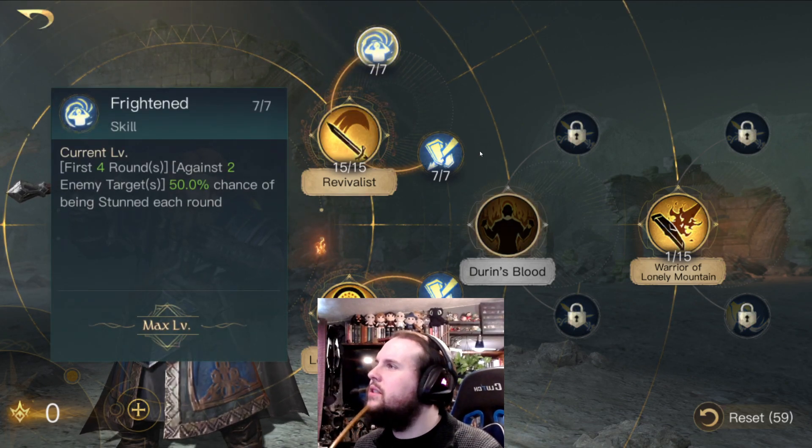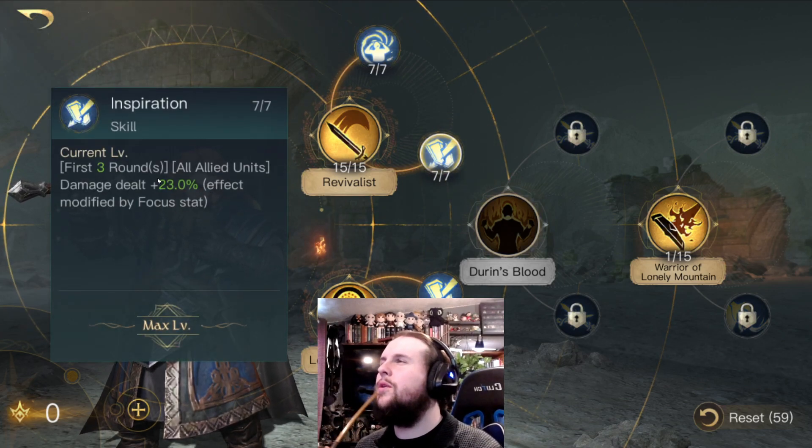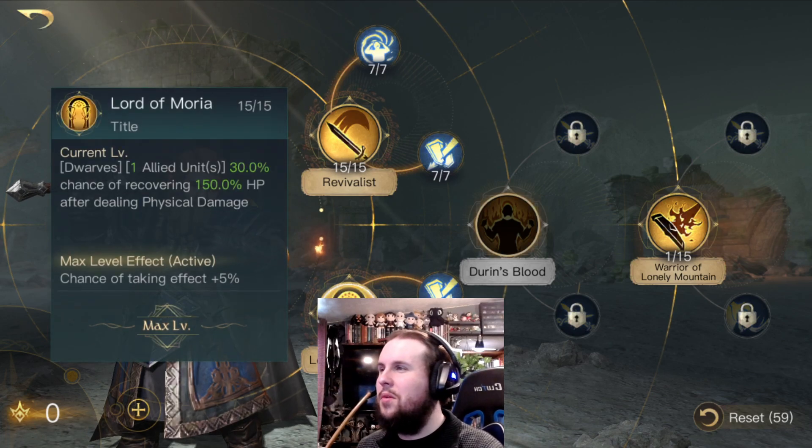This is an enemy one right here — Inspiration. First three rounds, all Light Army units' damage dealt increased by 23%, affected by focus stat. That's the one. So it buffs his army even more. And then of course, Lord of Moria — Leader bonus, Open Wound. Open Wound is good.